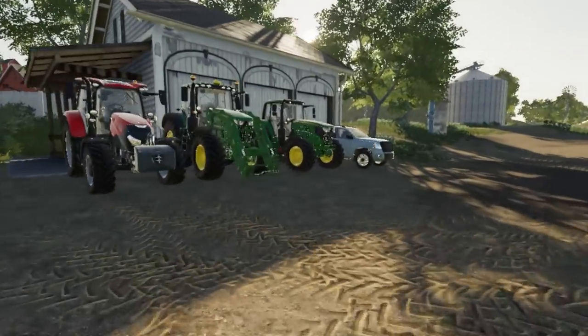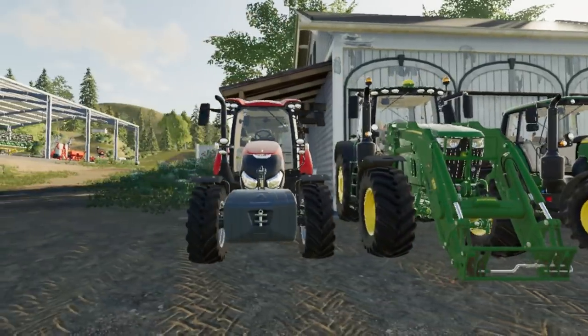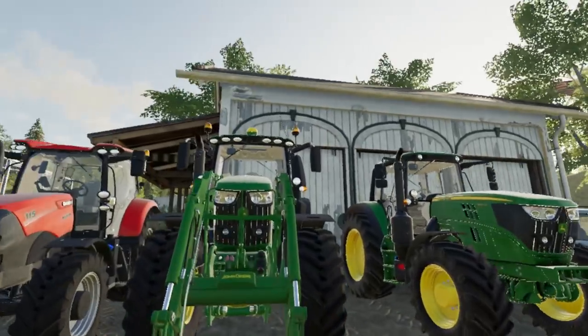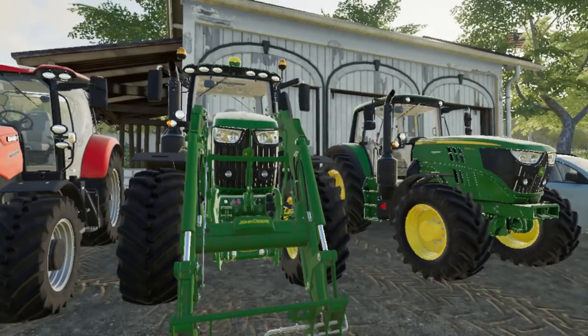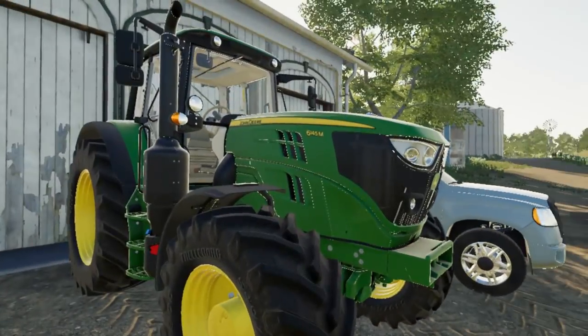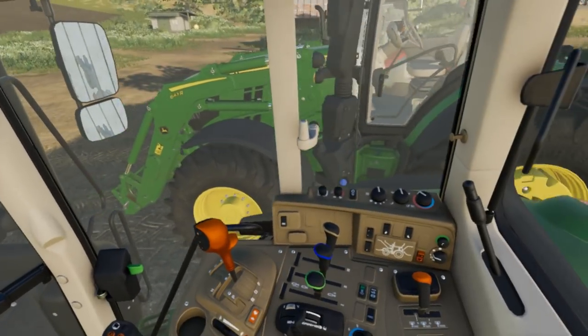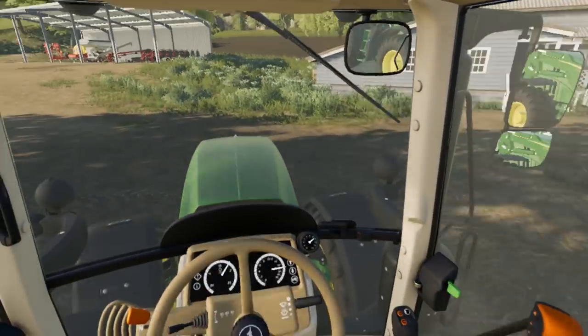So what we're going to do today is — what tractor do we want on the discbine? I think this tractor's probably going to end up going on the rake. We'll throw that one on the baler. That leaves this one for the discbine — the 6145M. I love this M tractor. It's one of my favorite John Deere tractors so far right now.